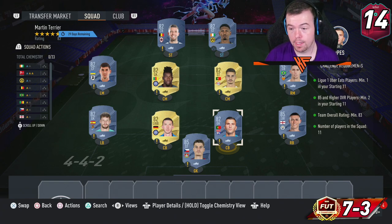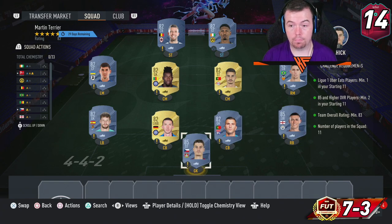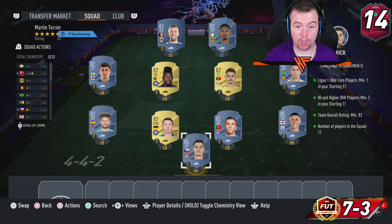The reason this SBC is a certain price is because you need two 85-rated players or higher. 85s are the cheapest way to go but they are going up in price — currently 7.3k each. You also need two 83s, and you can't go lower than that. With 11 players in the squad, it's nine 82s and two 85s as the cheapest approach.